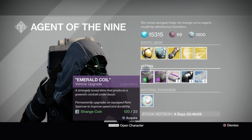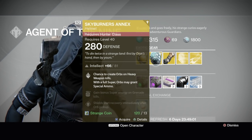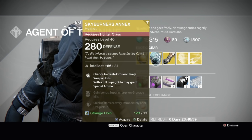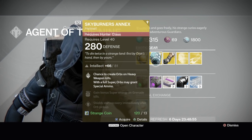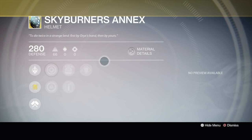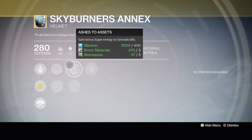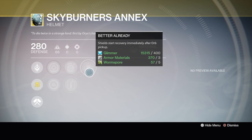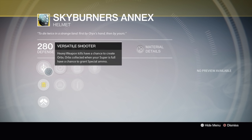Skyburners Annex — haven't used it forever. It's a straight intellect roll here, 81. You get a chance to create orbs on heavy weapon kills with your super full; orbs may grant special ammo — maybe helpful. Strength and intellect, Ashes to Assets, Heavy Lifting — better. Infuse: shield starts recovery immediately after orb pickup.